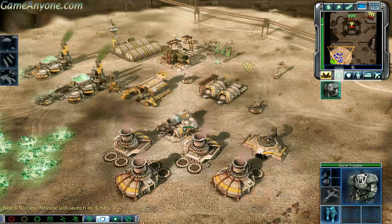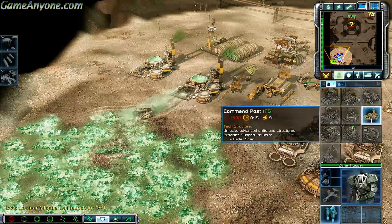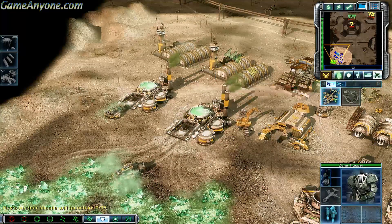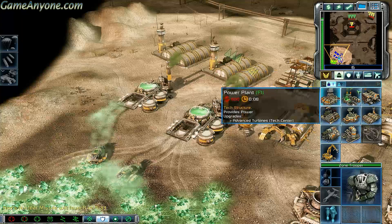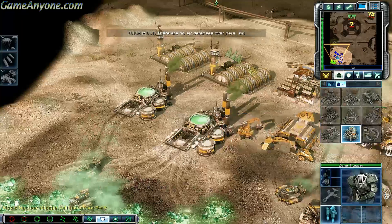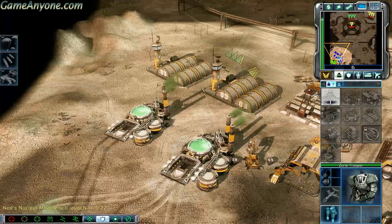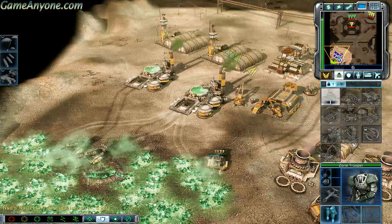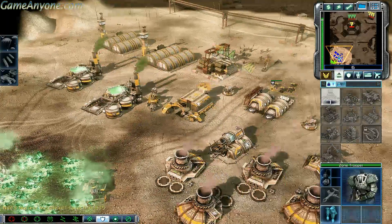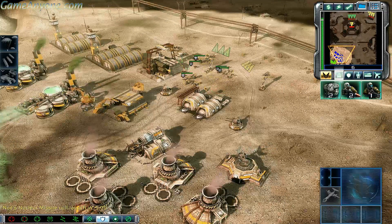Enemy unit sighted. Moving. Construction complete. Let's get to that tip zone. There are no air defenses over here, sir. Over there. And that's just exactly what we're gonna do. I need more power. Do I need power or do I need it quickly?